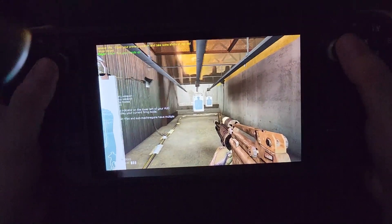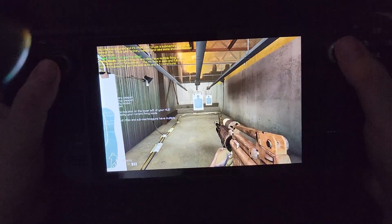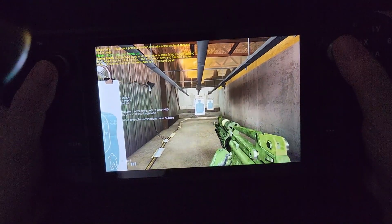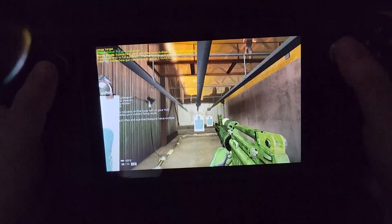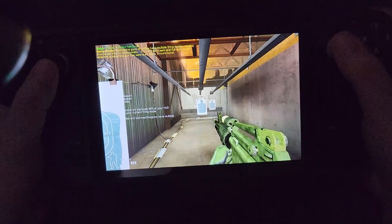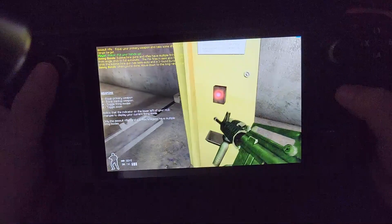Equip your primary weapon and take some shots at this mid-range target. Submachine guns and rifles have multiple firing modes, ranging from single shot to full automatic. The M4 fires in semi and full auto, while the submachine gun has semi-auto and a three-round burst. When you're done, move down to the long-range station.